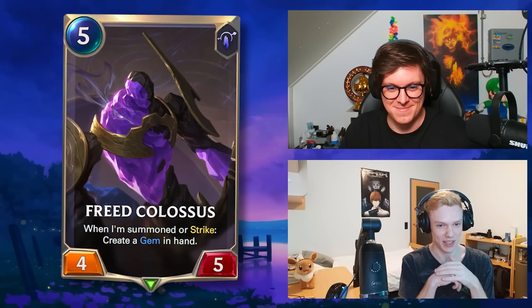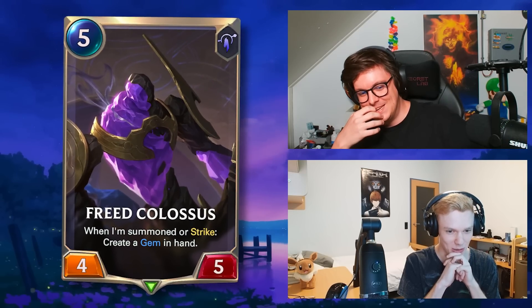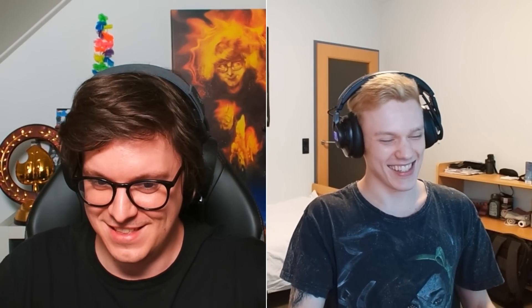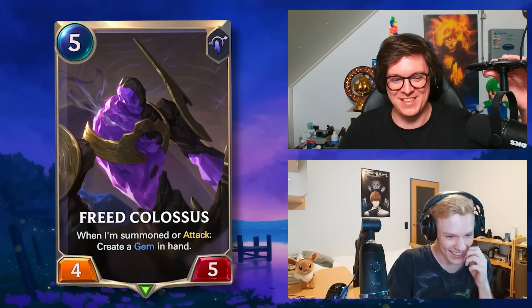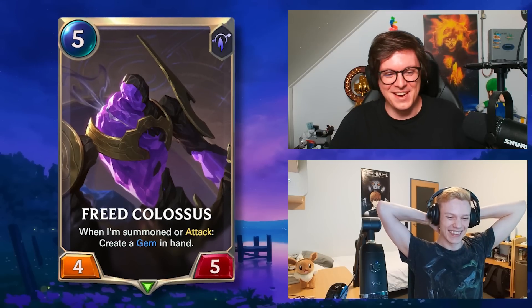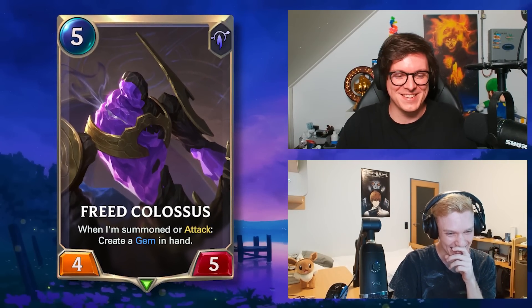Red Colossus — name is already correct, five mana four-five, Targon — this seems correct. When I'm summoned or strike, create a gem in hand. It seems real to me. Red Colossus, the four-five — I think it was a four-five. I think this one is correct. I'm locking in that answer. Yeah, this card is fake and this is the real version — it's not a strike, it's an attack.